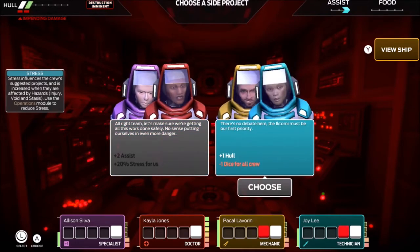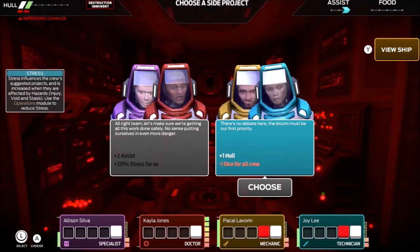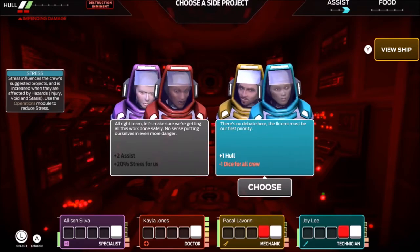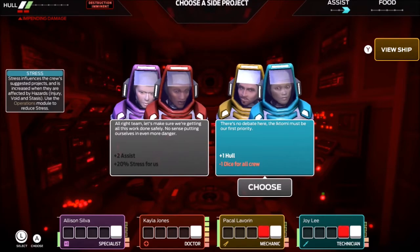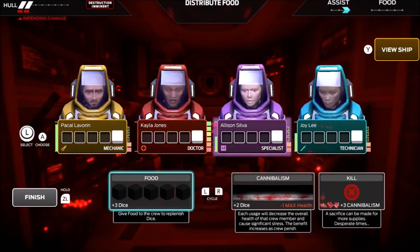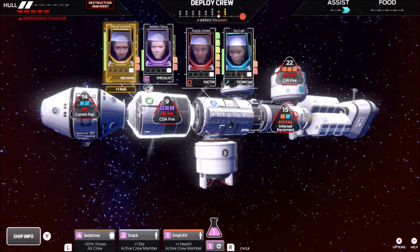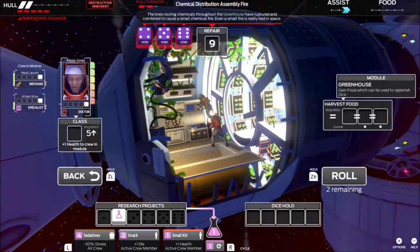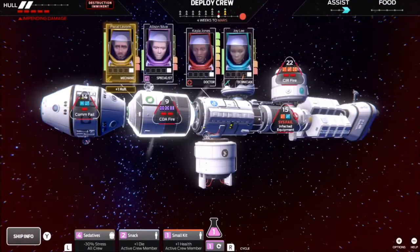Because of the situation our hull is in right now, we're going to have no choice, truthfully, other than to do this. Getting the additional two assists is great, but adding the stress — if you already look at the stress meter underneath their name placards at the bottom, it's on the left side, the green indicator — Paco Lavorin, because I have to keep saying that brutal name, has already stressed the F out. I have no food — I can't kill somebody. But we're just going to have to deal with it the way that we got it.